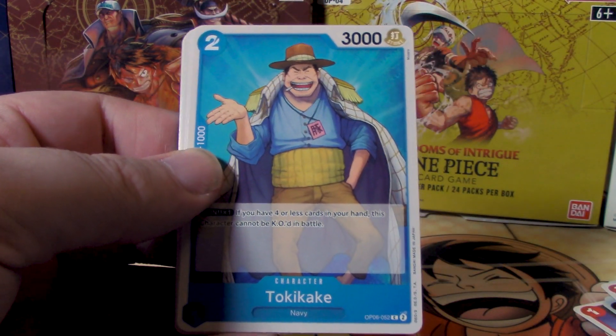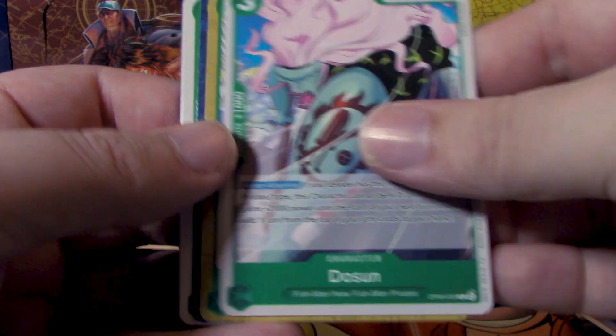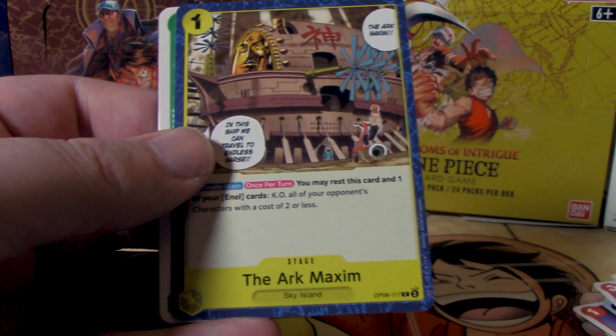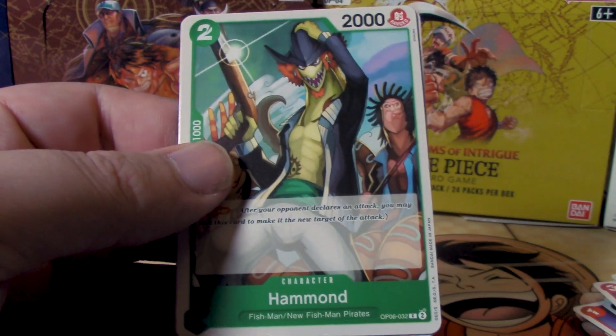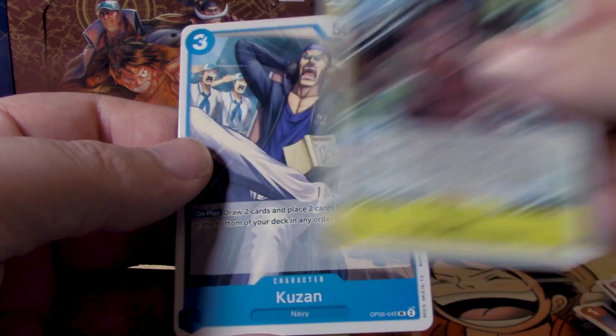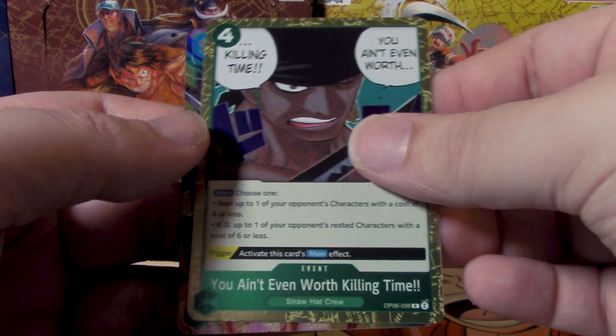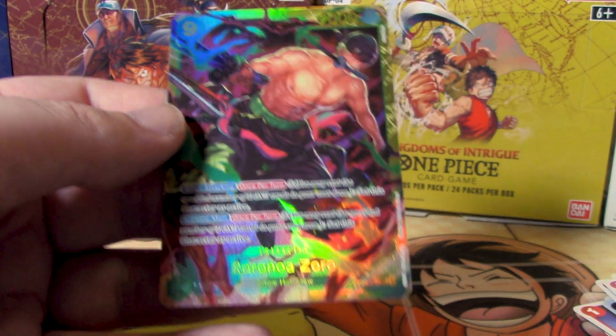We got a new pack here with Tokikake, Lily Carnation, Dawson, Shark Arrows, Archmaxim, Hammond, Ivankov, Wiper, then Kuzan, and for our rares: You Ain't Worth Killing Time.